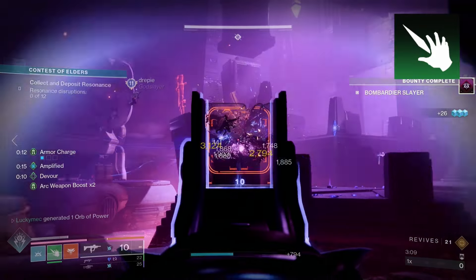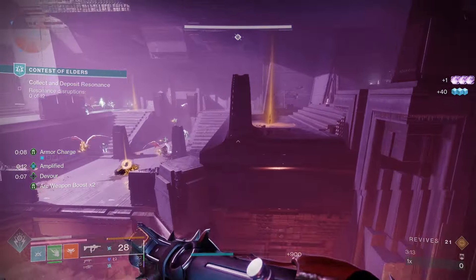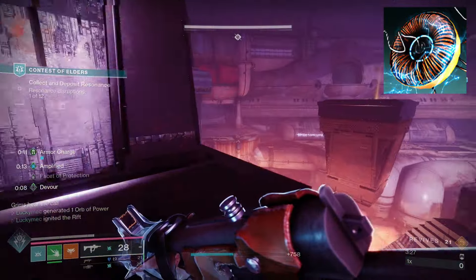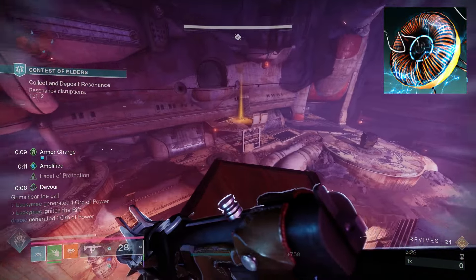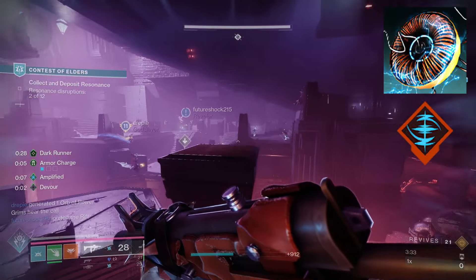Roaming Supers got a pretty massive buff in Act 2, allowing you to recharge them at roughly three times the rate and deal up to 55% more damage to champions. This is essentially changing the way you use your super. Instead of them being an oh-sh** button, we can now use them more often to mass clear our enemies, creating more orbs in the process and increasing our overall survivability. So buckle up and get ready to learn about the new and improved Crown of Tempest build.